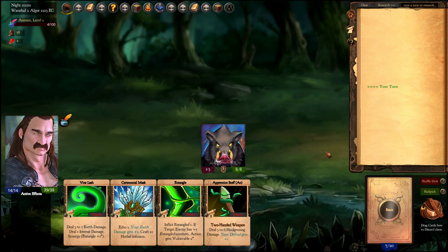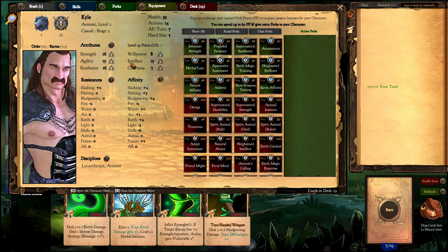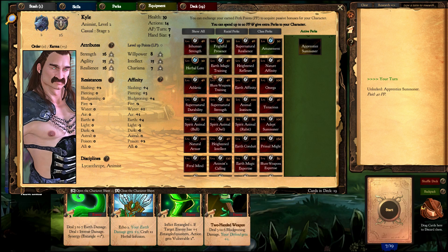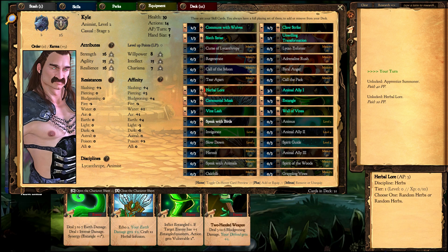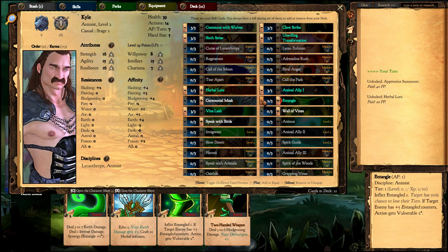I'll put the bomb in my stash and increase my Agility to 15. For perks I'll get the Apprentice Summoner, which makes allies stronger, and also Herbal Lore, which gives access to the Herb Skill. I'll add the Herb Skill to the deck, remove the Ceremonial Masks and Wall of Vines, add more primal cards, and remove the Entangles. We'll be playing more offensively.